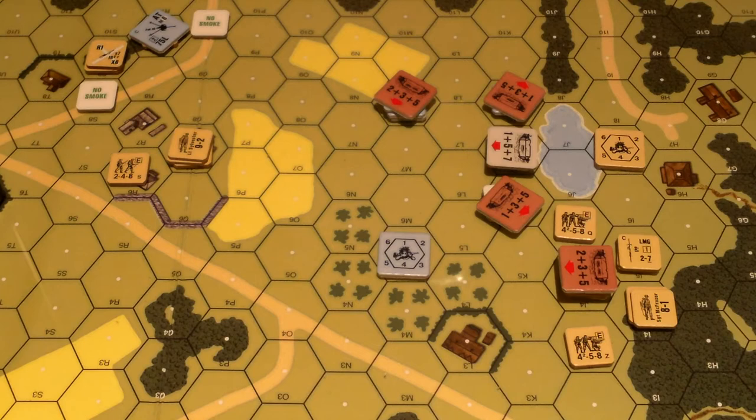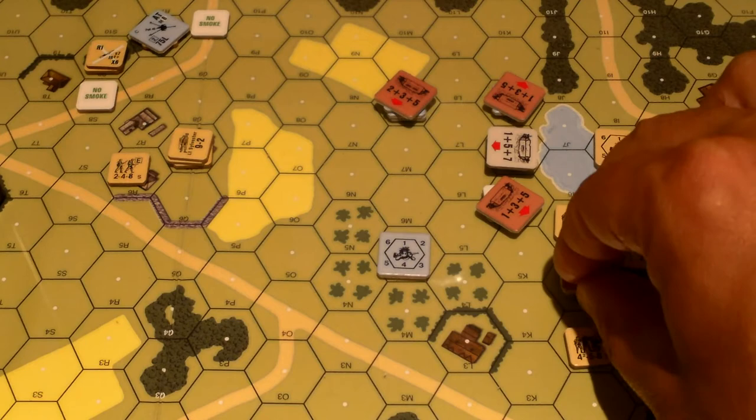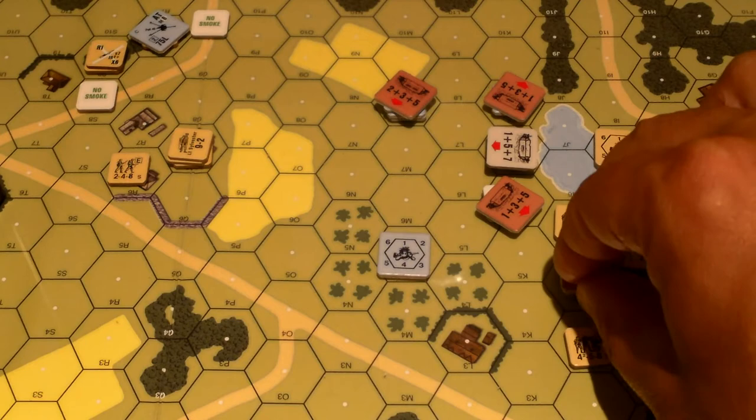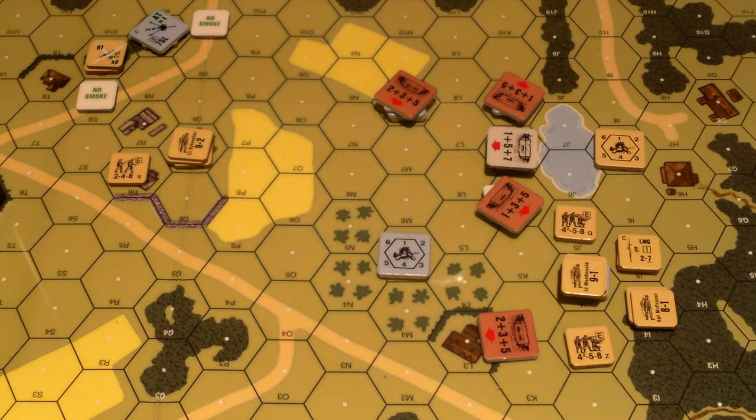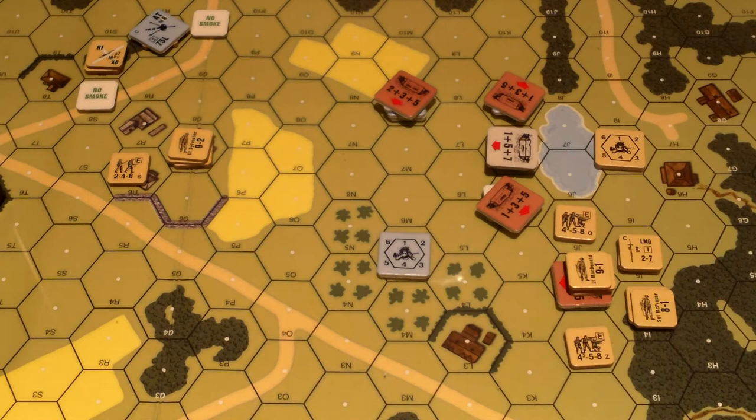The mistakes I'm interested in pointing out are more about the pillboxes. When I did close combat, I put them under the pillbox. First off, a pillbox can only hold two multi-man counters - leaders and machine guns probably come for free. The setup instructions for this scenario require all the Germans to be in pillboxes and if they didn't come for free they wouldn't fit. But I put three multi-man counters inside that pillbox, so that was not legal.